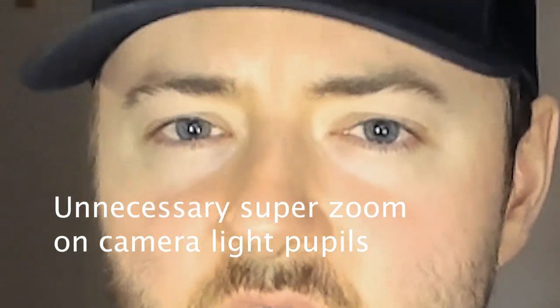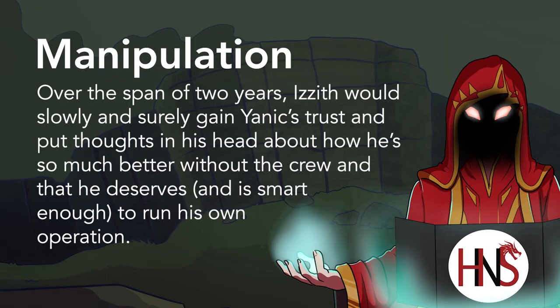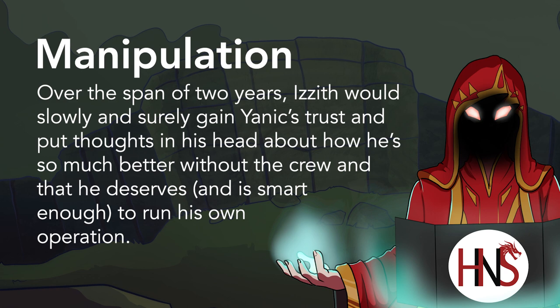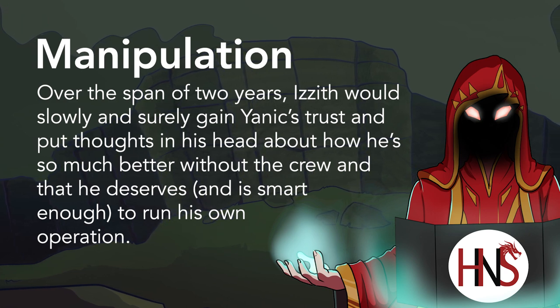When Izith witnessed Yannick be humiliated, he also saw an opportunity to get out, for Yannick was quite a gifted swordsman. Over a couple of years, Izith would talk with Yannick and befriend him, while Yannick taught Izith the common tongue.